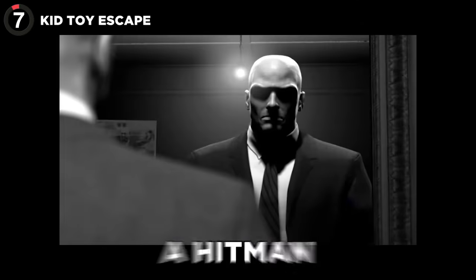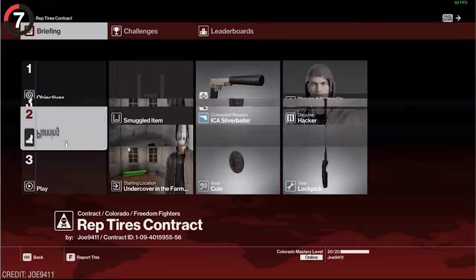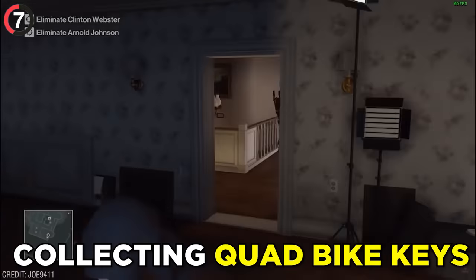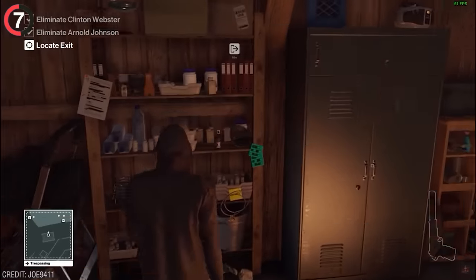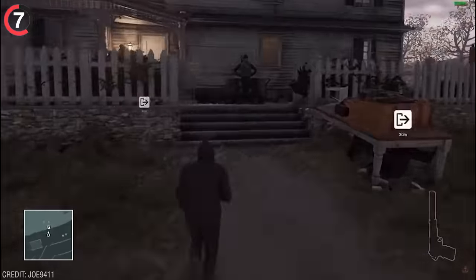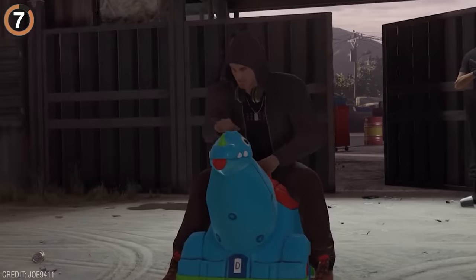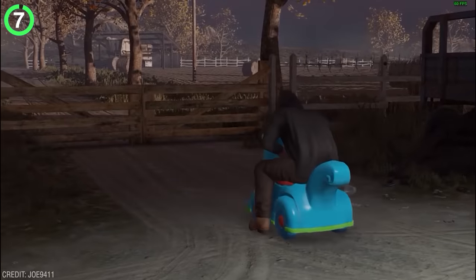Hitman is a game all about being, well, a hitman, and so if you're going to assassinate people, you better have a good getaway vehicle. In the second game, there's a challenge called Reptires, which you can unlock by collecting quad bike keys and picking up 10 fruit. Once you've got them, you'll need to steal a hallucinogenic, then head into a house to feed the kid's toy until he disappears. When you try to escape on your bike, it'll actually be a blue dragon, which looks ridiculous.